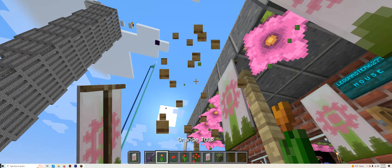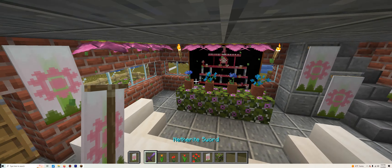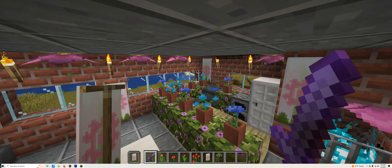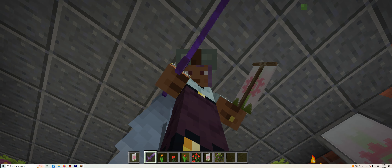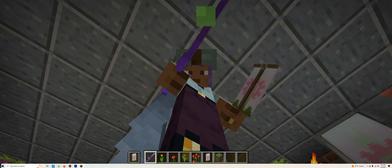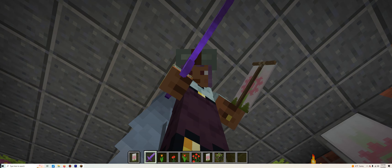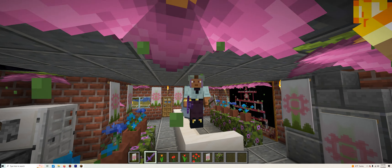I accidentally misplaced a banner — there we go. Going inside, as you can see, it is much more decorated on the inside compared to the outside. This is practically the opposite of Emperor's house, where it was less decorated on the inside and more decorated outside. This is literally the complete opposite.